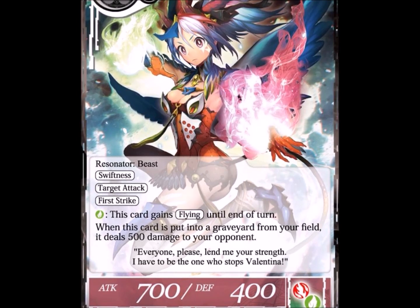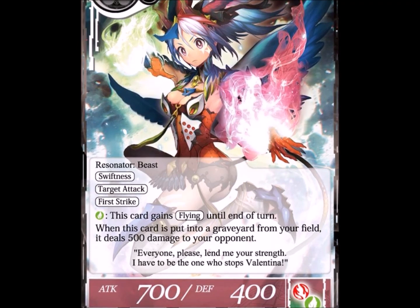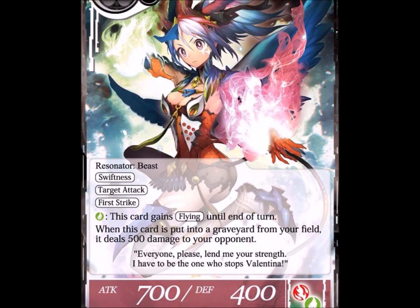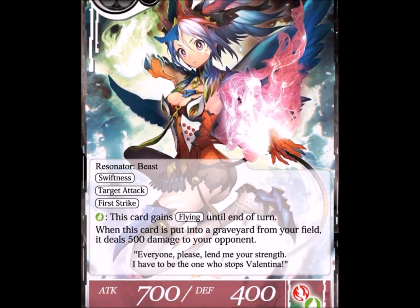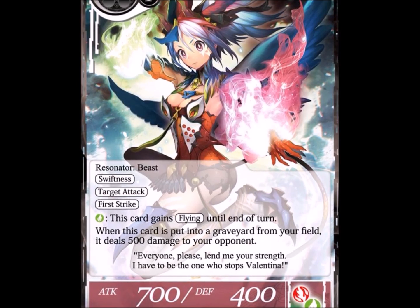Because it makes it so that if you want to play, say, an evolution deck, you can now splash red and you'd get a swiftness, target attack, first strike, possible flying resonator that even damages your opponent — without having to play a full aggro deck to have access to something like this. Landslide always added a question mark in decks that don't have a lot of red because it's dual red, and if you don't hit dual red early it feels lackluster late game. Persia is a turn-three play or earlier if you have Feethsing or Elvish Priest.